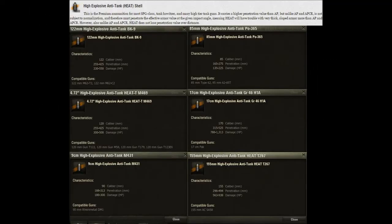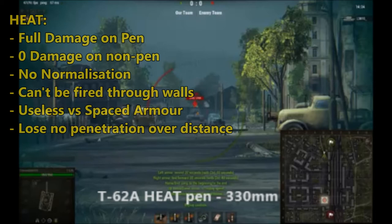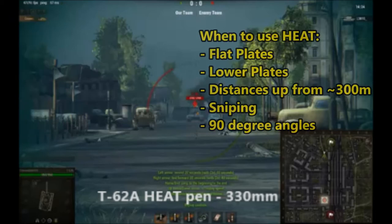HEAT shells are a very difficult shell type to use. If they pen they will do full damage; if they don't pen they will do no damage. They have no normalization, so don't expect to pen the slopes of any tanks. However, they don't lose any pen over distance, making them perfect for sniping. Unlike AP and APCR shells, they will not go through a wall and hit the target behind. Their best use is on big derp guns. HEAT is a gold shell type, standard only on the T49. Never use these shells on slopes or spaced armor — they won't go through.